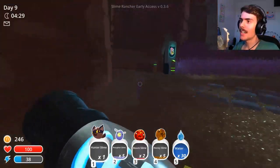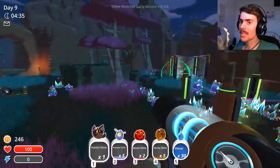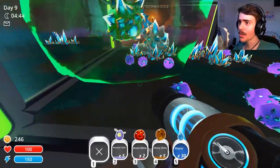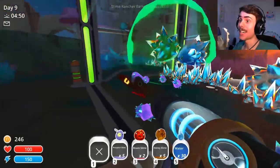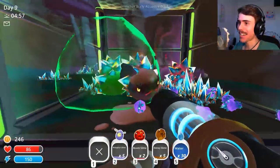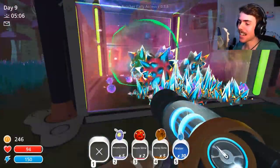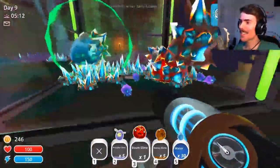That's all of the slimes apart from the puddle slime, which can't make largos. Let's go home and make largos! I can't wait to see what this lot look like — it's kind of exciting. Put you in there — what do you look like? Wow, you look weird. Go invisible! You've got the spiky ears, the spiky tail, and the spiky spikes. That's a six pack — six different types!